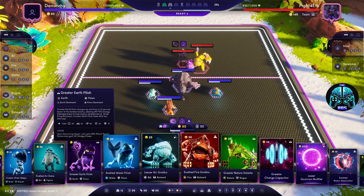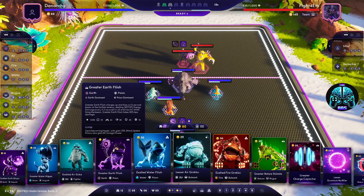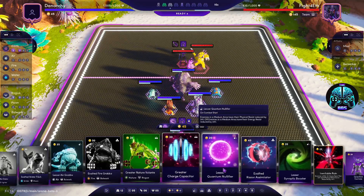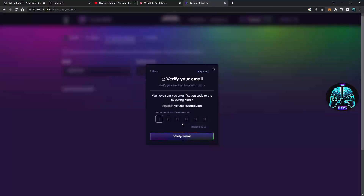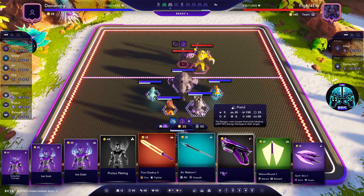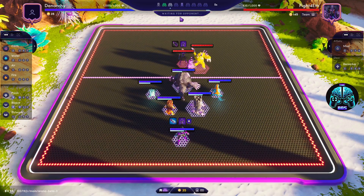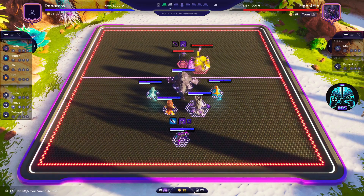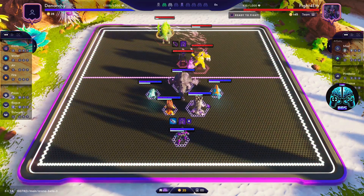Verify the email address first, then connect the wallet since this step is optional and a complete waste of time if you just want to try the game out. To be even further annoying, I had to verify my email two separate times — once while entering my email, and again while creating my password. It took about 10 minutes to create an account and get into this game, which is about 9 minutes and 50 seconds longer than it should be.